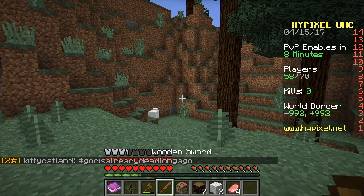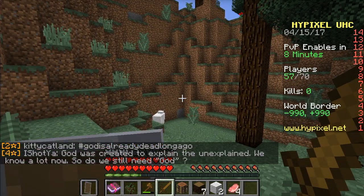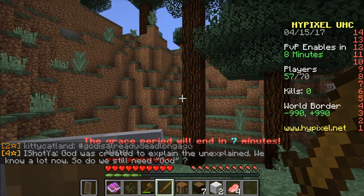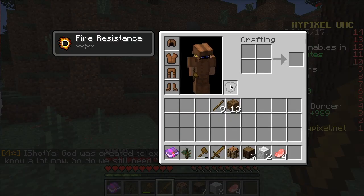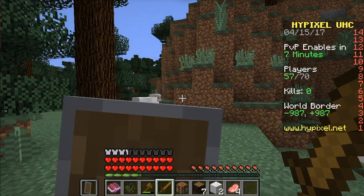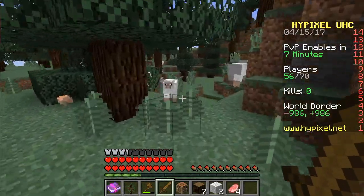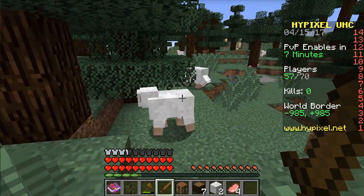If you look here, I use my sword and right-click — you see the shield? As you know, I don't have a shield, but it's there to represent that I am blocking with my sword, because you can't do that in 1.11 — so that's why, I guess.